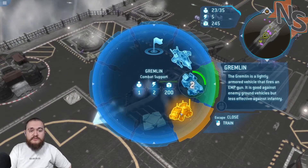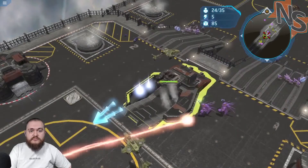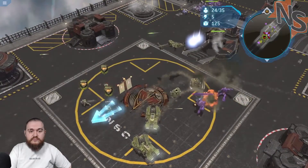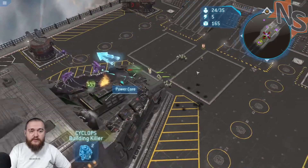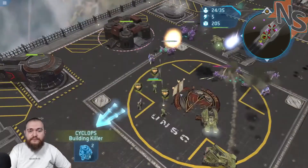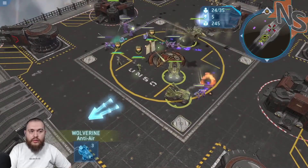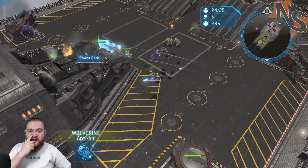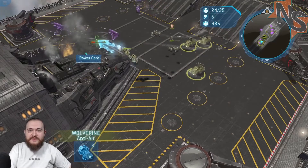Ooh, a Hawk. Use, get over here. Fix the power core. Anti-air, please go and defend against the air where you're supposed to be.